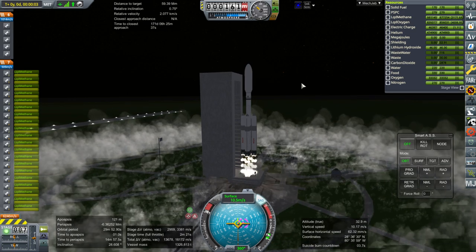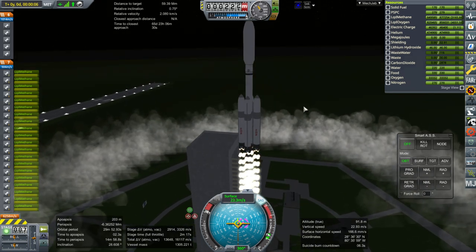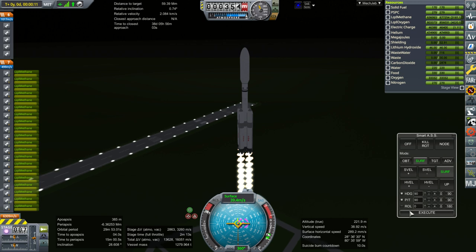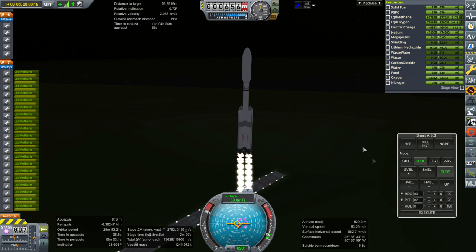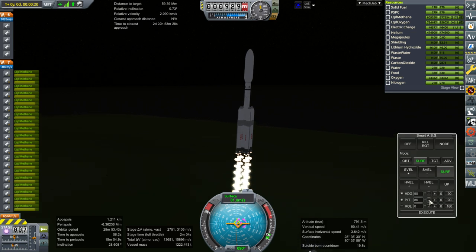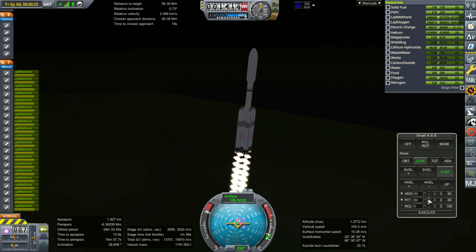The water recycler situation is a bit complicated. I could make my own water recycler, but presumably the Kerbalism one should work. There are two possibilities for why it isn't: A — there's not enough space for waste, or B — the recycler has to be on the same module that has the wastewater. Because it's not on a module with wastewater, that may be the problem. We could send up another crew with tools to move the recyclers to where wastewater occurs.